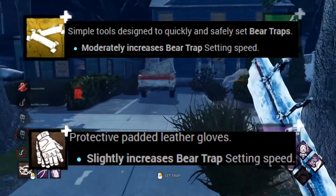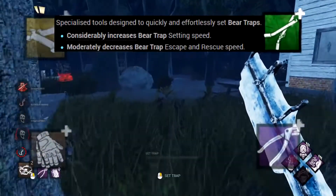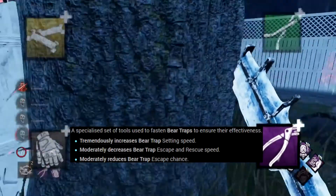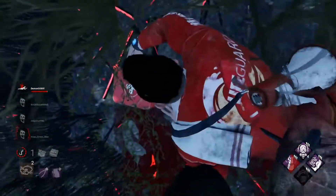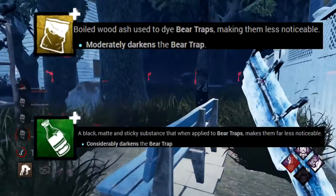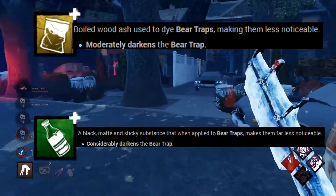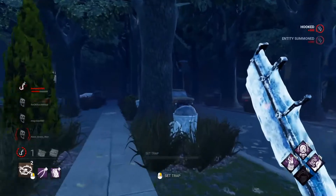Trapper Globes and Trap Setters only increase trap setting speed. Setting Tools increase setting speed and reduce a survivor's ability to escape or be helped free from a trap. Fastening Tools do all of this and further reduce the chances of a survivor being freed overall. There are also two add-ons that help somewhat but are less impactful: Coal Dye and Tar Bottle. These darken traps, which paired with dark floors can be very strong — particularly useful on indoor maps where hiding traps is difficult.